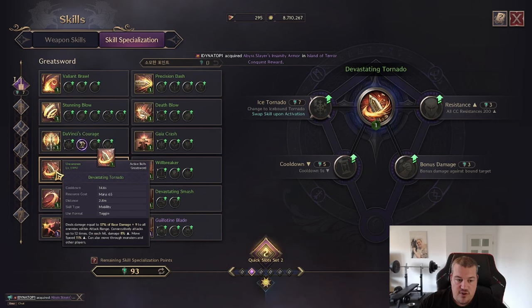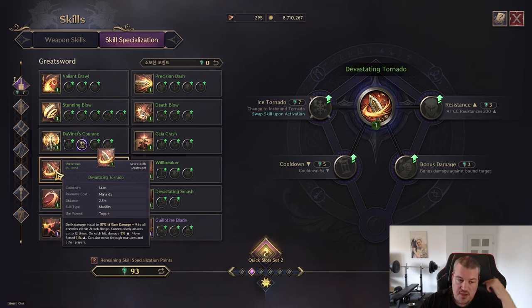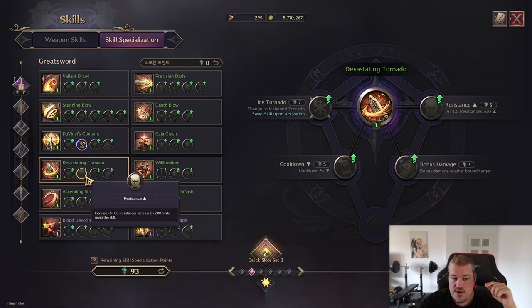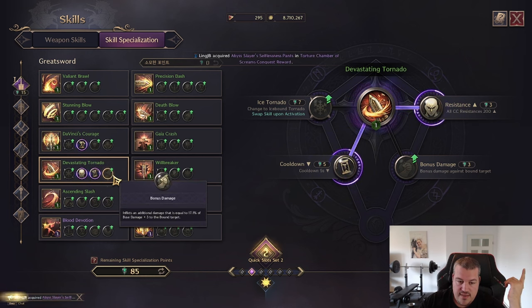Next up is Devastating Tornado. It's an AoE attack where you spin around dealing damage. Every hit increases the damage of the next by 8% and increases your movement speed by 11%. Normally you're blocked by enemies or minions, but with this skill you can go through all of them. You can also turn it into an ice tornado doing the same as Da Vinci's Barrage. We can make CC resistance scale up — covering stun, bind, all of it — and the CC resistance grid is really strong. There's also cooldown reduction and bonus damage if the enemy is already bound.